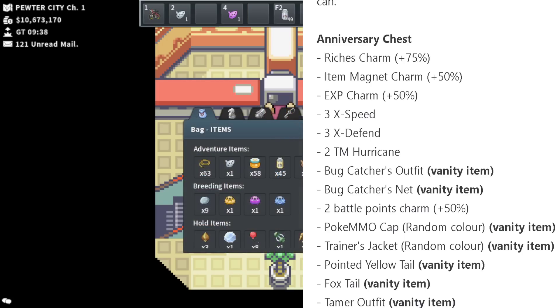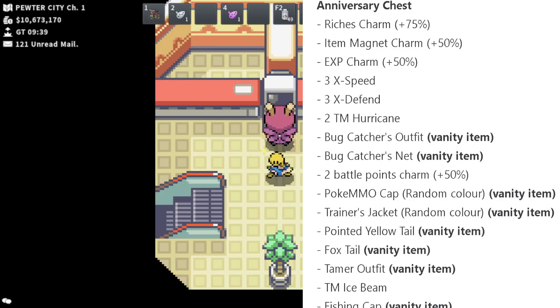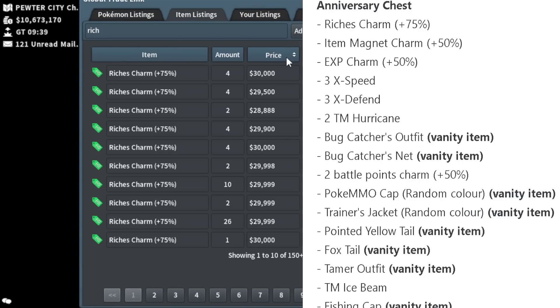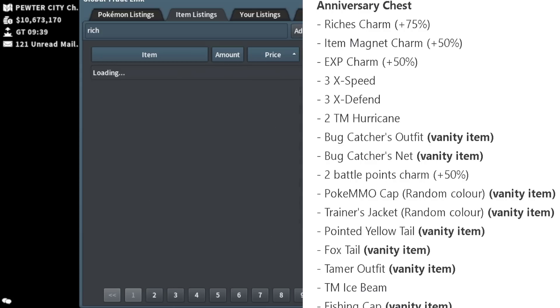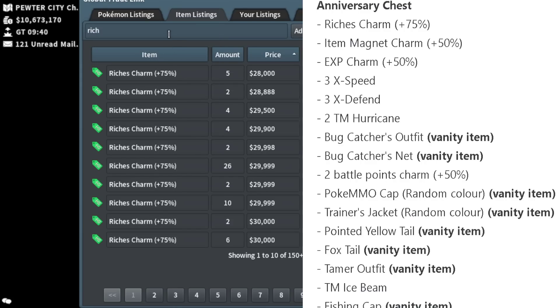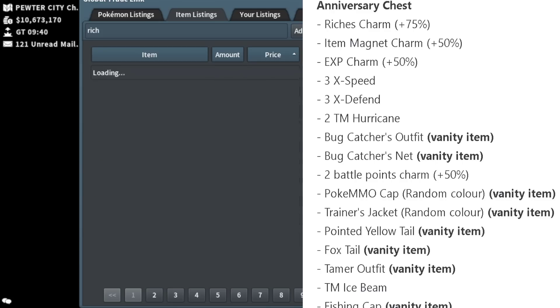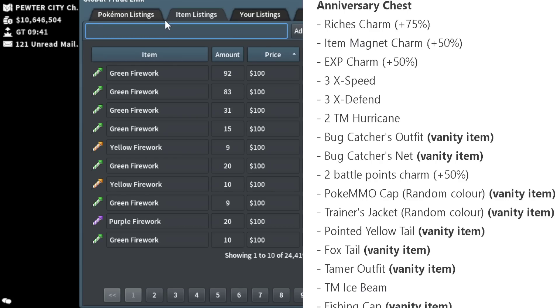That's a pretty big deal — it's usually really difficult to get this information, so being able to see all the items possible from anniversary chests and golden anniversary chests is really cool. First things first, we're going to cover the Richest Charms. Richest Charms increase your PokéYen gain from trainers for an hour, slightly more than an Amulet Coin. An Amulet Coin lasts one hour and does plus 50%, while these do plus 75%. If you do gym runs every day, stocking up on Richest Charms while they're cheap is really smart — I have around 16 stocked up.